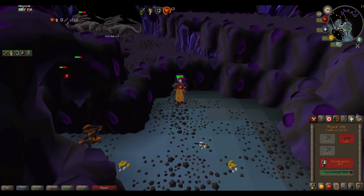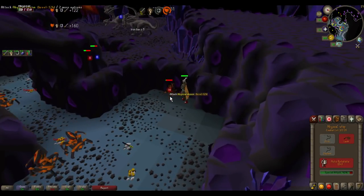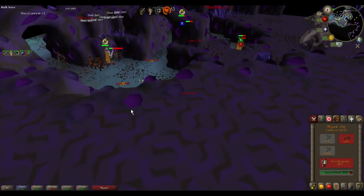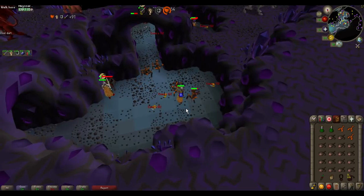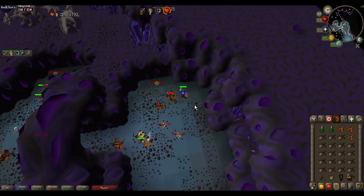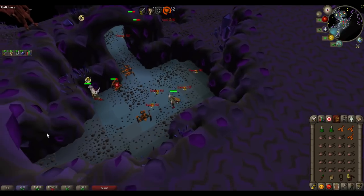I can't find anywhere that gives me a definite amount of GP per hour here, but I find that I can get about one Whip every four hours, and the Whip is currently 2 mil. So just off the Whip alone it's 500k, and then off the other drops I'd estimate another about 100k GP per hour, so it's probably around 600k GP per hour. The Whip is only a 1-in-512 drop, and with gear like this you'll probably kill 512 in four hours, so it's very likely you'll get about 600k GP per hour.